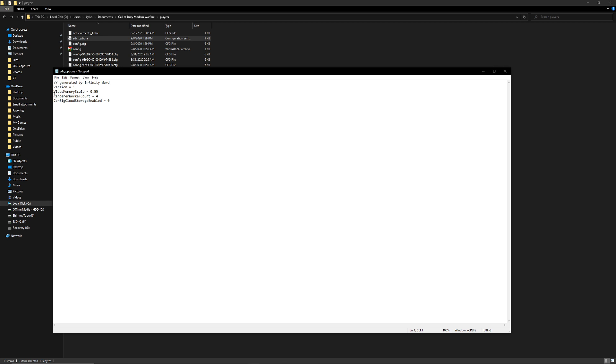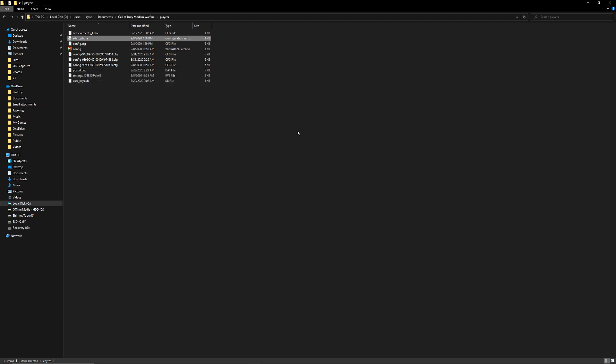Then you're going to open up a file called ADV underscore options — double-click on that. You're going to see something called Video Memory Scale. The value for me is 0.55 — this is after I've changed it. The default value was somewhere around 1. It's as simple as changing whatever the default is — whether it's 1, 1.5, whatever — changing it to 0.55. Once you change that, save it and exit out. It's that simple.